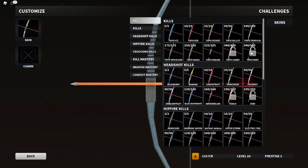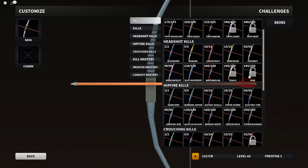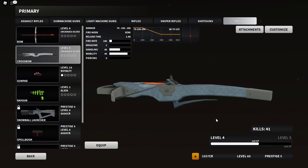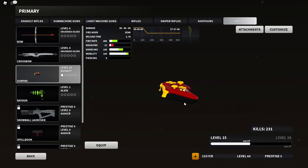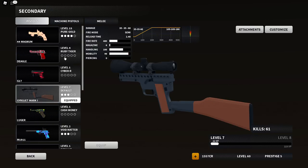For my specials, the Bow at 346 — close to gold, still a bit more kills to do plus some headshots and crouching kills, then I'd have Damascus. The Crossbow I only have 41 kills — all from my medieval video that I did recently. The Gun Pad at 231 and the Ray Gun 204 kills.